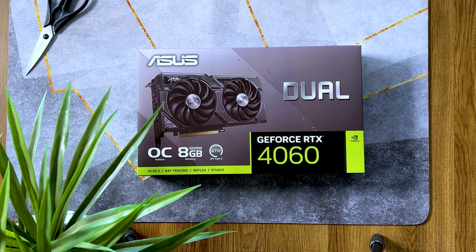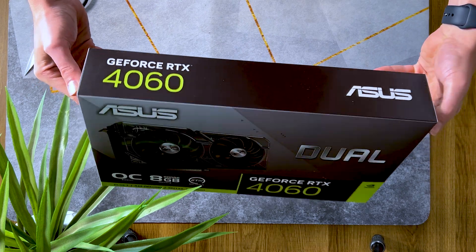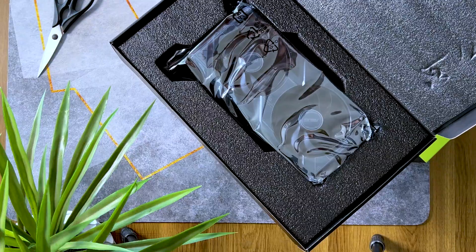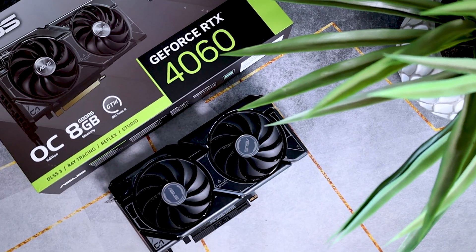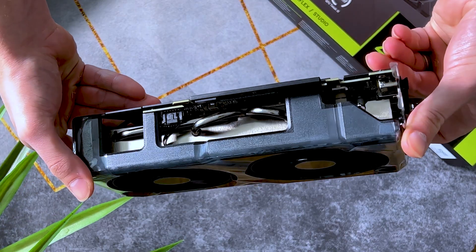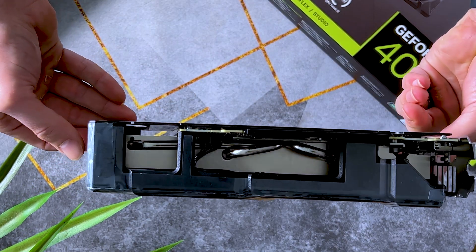Asus has kindly borrowed us one of their brand new RTX 4060 Dual OC cards to find out whether we can actually justify that $300 MSRP. First things first, we need to get it out of the box. This is a nice-looking card. It's dual fan and only two slots thick, which makes it a perfectly good option for smaller cases or mini ITX builds.